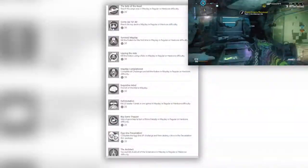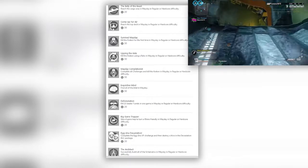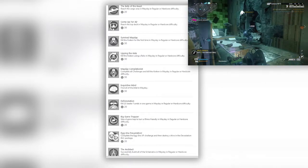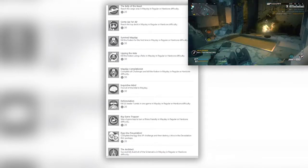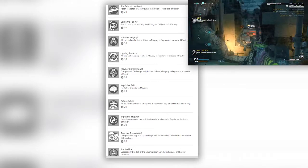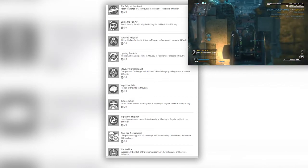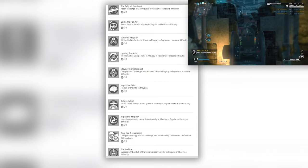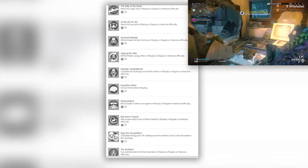I'm going to put them on screen right now so you can follow along. First we have Belly of the Beast: reach the cargo area in Mayday in regular or hardcore difficulty. Come Up for Air: reach the top of the deck in Mayday in regular or hardcore difficulty. Survived Mayday: kill the Kraken for the first time in Mayday in regular or hardcore difficulty. Upping the Ante: kill the Kraken using a relic in Mayday in regular or hardcore difficulty. Mayday Completionist: complete all challenges and kill the Kraken in Mayday in regular or hardcore difficulty.